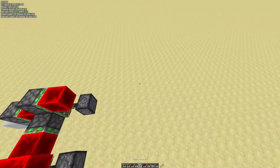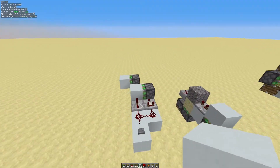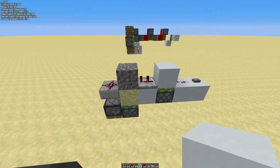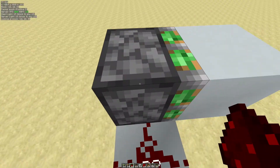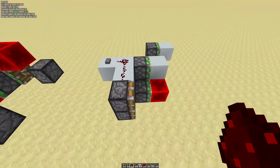Now let me show you something else. You might be wondering: this is all great, but what if I wanted to zero tick something instantly? As you can see, this repeater has delay, and this has delay as well, so what if I wanted to instantly zero tick something? This is the piston we want to zero tick, and this is the contraption we can use to do it.